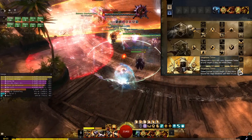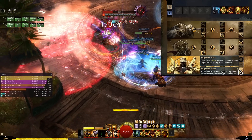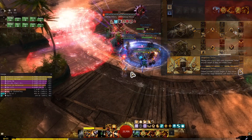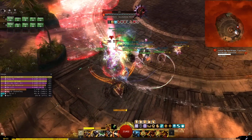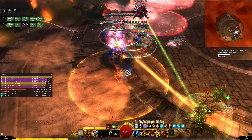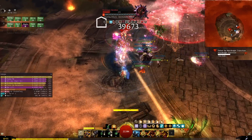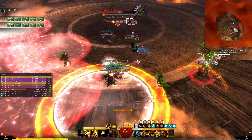You will also get Magebane Tether whenever you land your burst skill on a target, and that target will take more damage. So you've got damage modifiers all over the place, but you need to CC and use your burst skills to get those modifiers, and those will lead into your heavy-hitting damage skills like Hammer 2 and Axe 5.